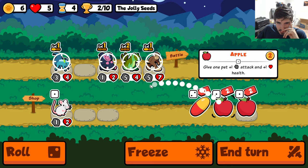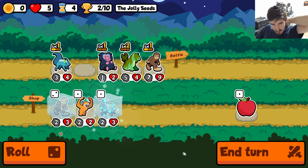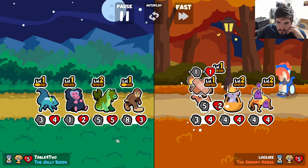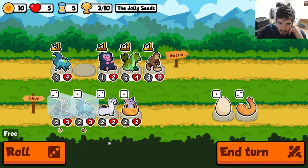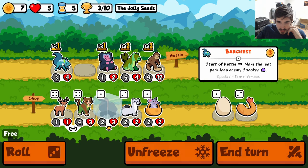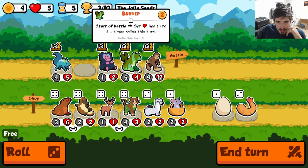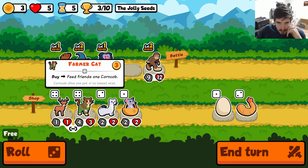That's honestly not that bad for turn four - I'll definitely play two apples here. We got two doubles, hell yeah! The albino mouse basically gets rid of the shop and puts three random foods one tier below, discounted by one. I like sea lion and I also want to try this farmer cat here.